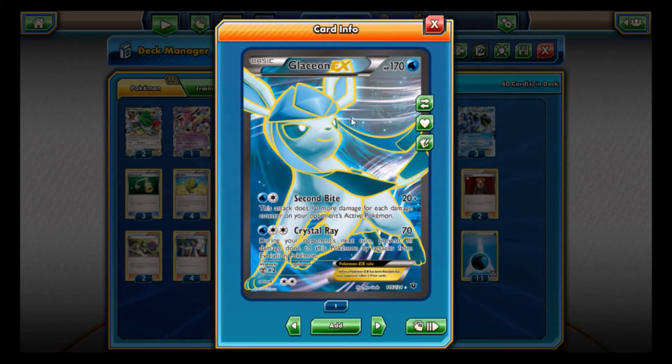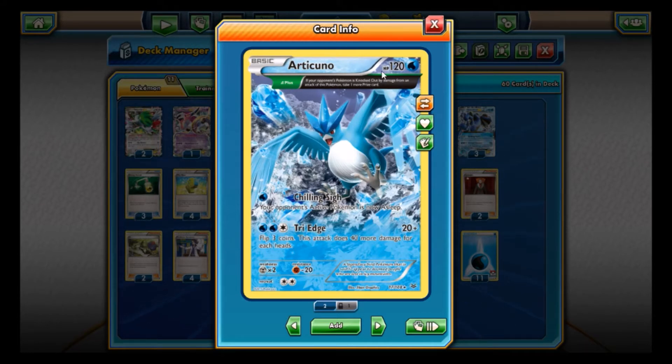Crystal Ray does 70 damage — during your opponent's next turn, prevent all damage done to this Pokemon by attacks from Evolution Pokemon. So this stops things like Zoroark, Vespiquen, and Dugtrio. It's pretty much a wall, similar to Jolteon EX but for Evolution Pokemon. Speaking of Articuno, it has the Plus trait — if Articuno knocks out a Pokemon with damage, you take an extra prize card. So if you knock out a big EX Pokemon, you get three prizes.